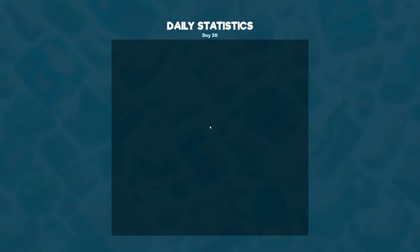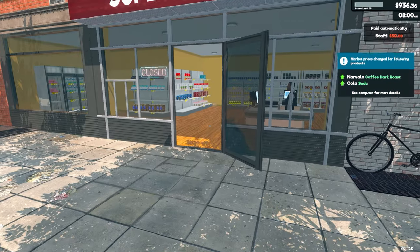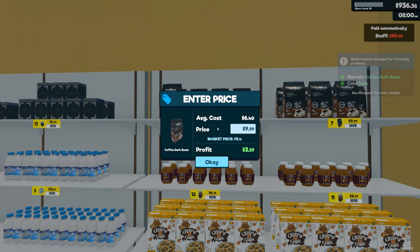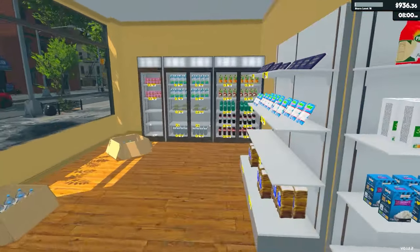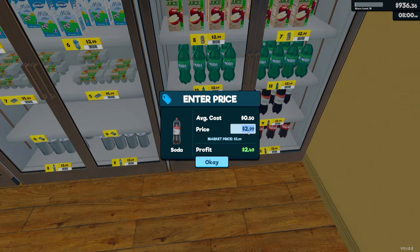Right, end of day. Products found too expensive: twelve. Nearly a grand we made. Coffee has gone up and cola has gone up. So coffee — yeah, okay, we'll pick that up. And cola.